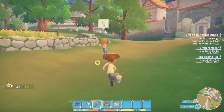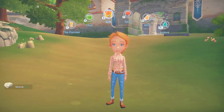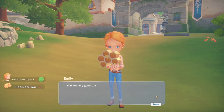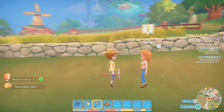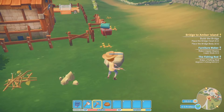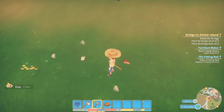Maybe she'll like honey. Emily! Emily, I have a gift for you - do you like honey? You're very generous, sweet. I gave honey wax. I'm not gonna lie, I'd hate myself for doing that.